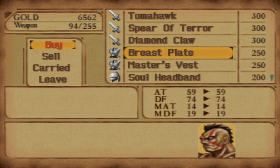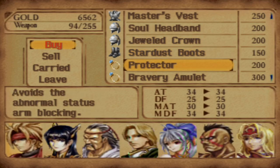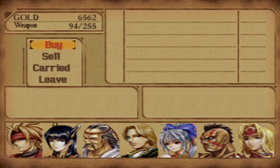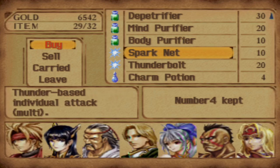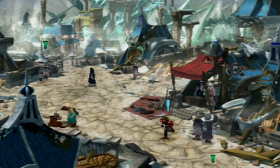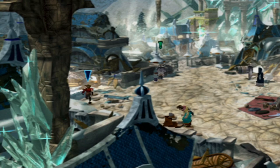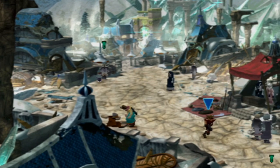We also have the weapon shop over here that does not have any new inventory whatsoever, but I thought I would just point it out if you're still missing things. We're going to actually buy some Sparknets. Now these Sparknets are going to be pretty useful — I'm going to buy five of these. They're actually pretty useful for the next boss fight, surprisingly, because typically they're not the greatest. But in this particular case, they'll do us just fine because there's no resistance to it and no weakness to it either — so that's going to be a pretty good thing to have for the next boss fight.